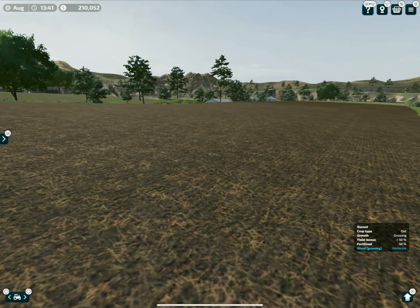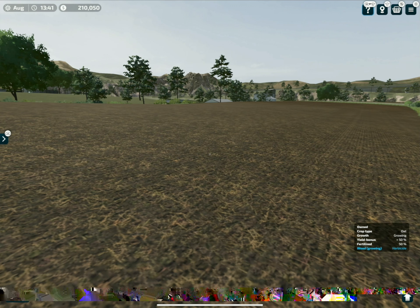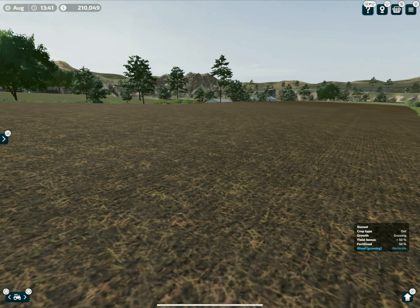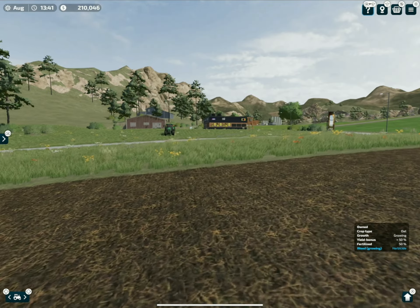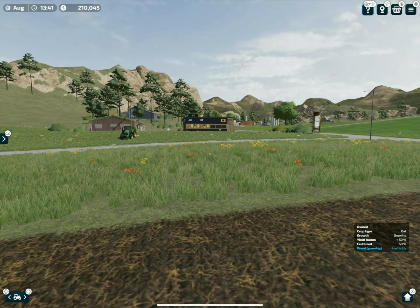Now that the seeder is done we can look at the bottom right-hand corner and see a few things it tells us. It says crop type is oats, growth is growing, yield bonus is 50%, fertilized 50%, and weeds are growing. If something is in blue you probably need to pay attention to it - plowing will show down there as well.